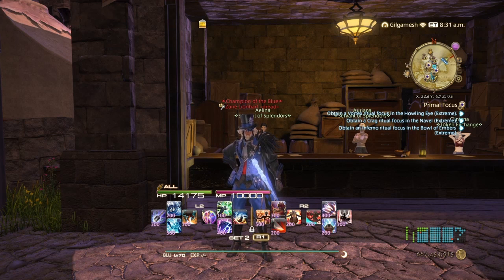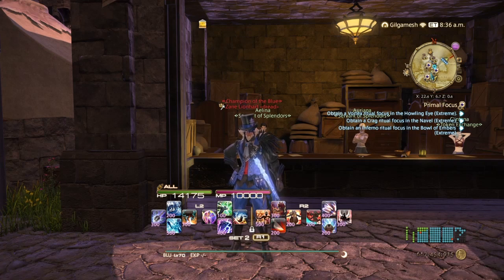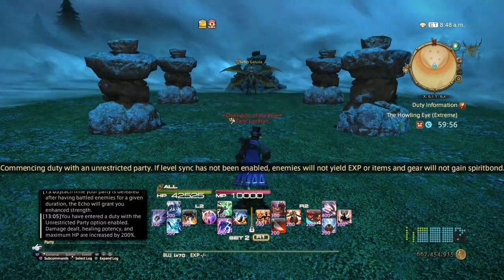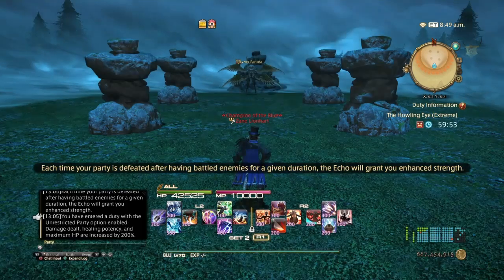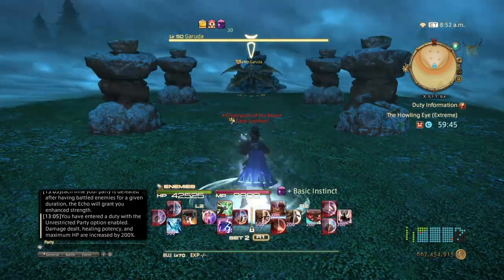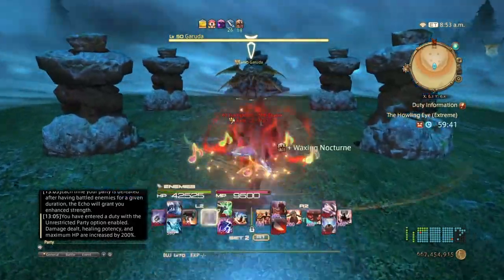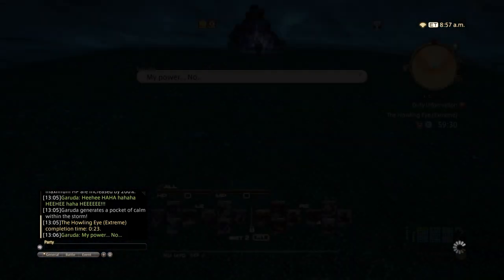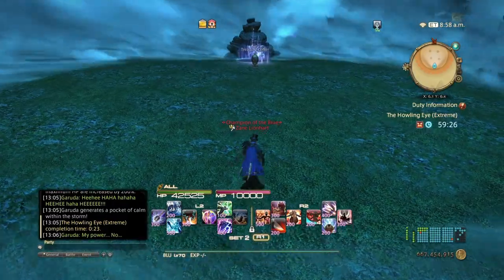If you don't want to do Blue Mage, you're going to have to go through the phases of the extremes, if you can kill them fast enough. I'm going to show you how to one-shot everybody up to Leviathan, and then how to deal with Ramu and Shiva. So first: Garuda, Titan, and Ifrit. We begin with Super Echo, which gives us 200% increased damage, healing, and maximum HP. The rotation is: Basic Instinct, Whistle, Moon Flute, Swift Cast, J Kick, and Final Sting. That's how you kill Garuda and Titan. For Ifrit, you don't want to use J Kick because he'll jump and take a little bit longer to kill.